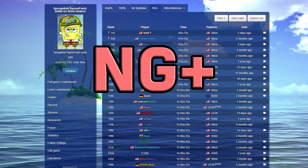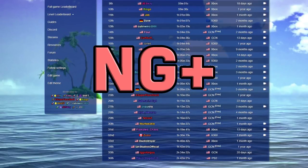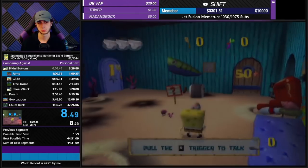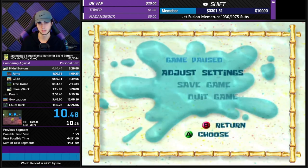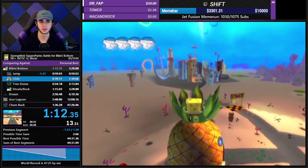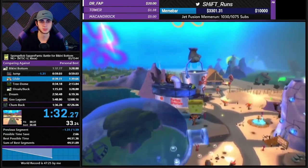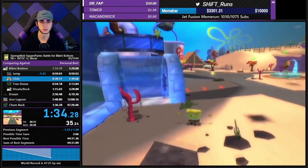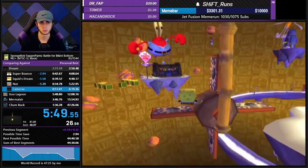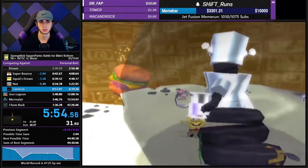And finally we have NG+, probably the strangest on this list. NG+ is a universal speedrunning term used to describe a mode in which a player replays the game using unlockables they didn't have at the start. Because BFBB doesn't have an official NG+ mode, we decided to make our own. New Game+ has the same rule set and objectives as Any%, however in this mode you're allowed to use in-game codes to unlock the cruise bubble and bubble ball at the start of the run. This not only allows cruise boosting for the entire duration, but also skips both RoboSandy and RoboPatrick without having to backtrack, since their utility was just unlocking those abilities.